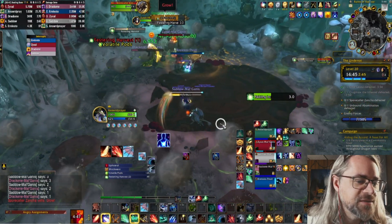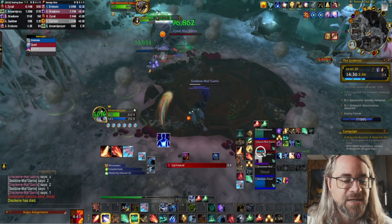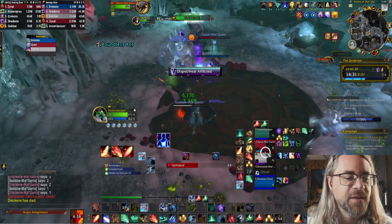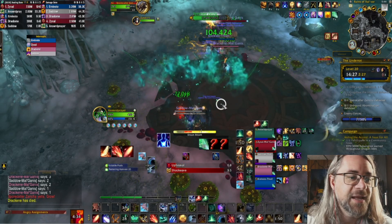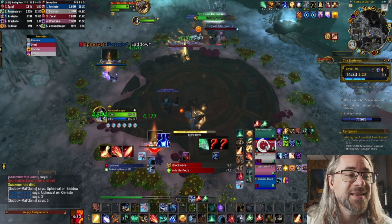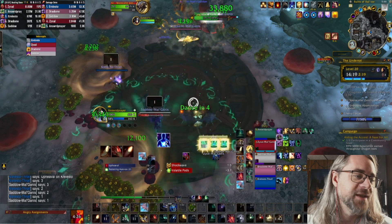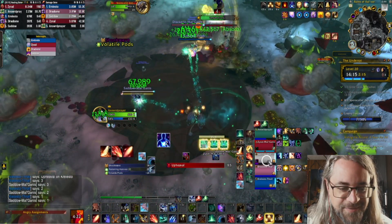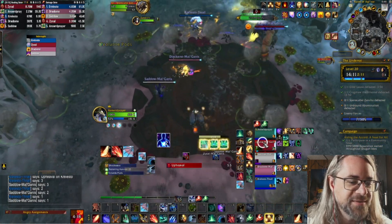The DK can soak every single one of these without issue. Paladin goes and takes two as well but he's going to die — he's got Bubble up and doesn't use it. Welcome to the 3K club: Paladin dying with Bubble up, soaking things that Bubble could have been used to soak, not using it, taking damage, then dying with Bubble up. That's life. That's pugging as a DPS right now.